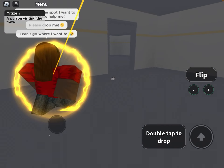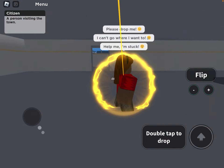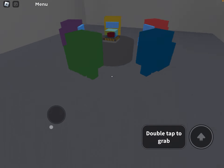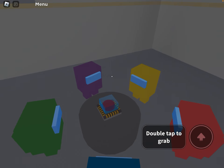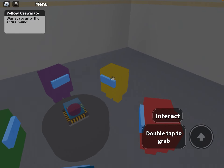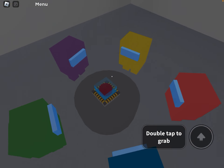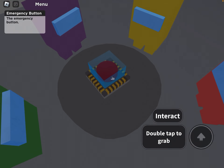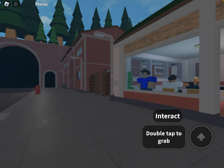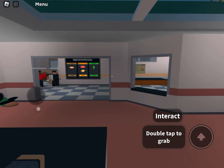Now for the Among Us easter egg — you go here and here. Look where the person went. Here is the Among Us. If you click it, nothing will happen — absolutely nothing. But if you press the button, look what happens: 'I was not the impostor.' Oh no — if you're on a tablet, your camera is going to lag for a while.